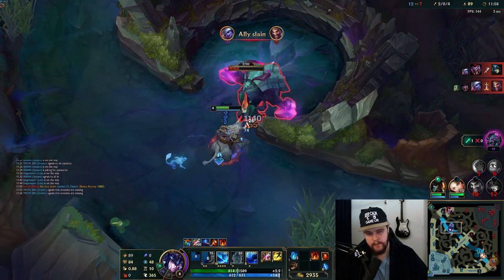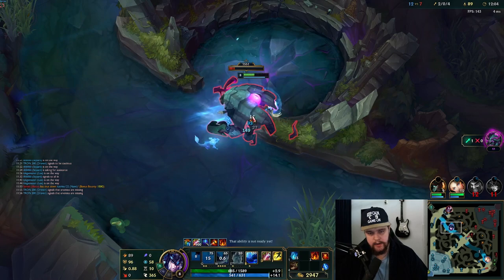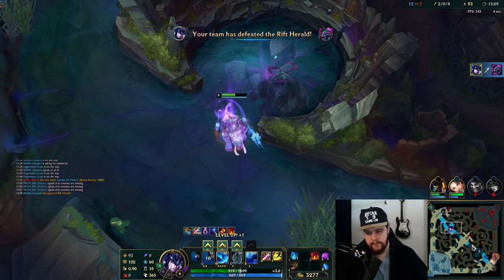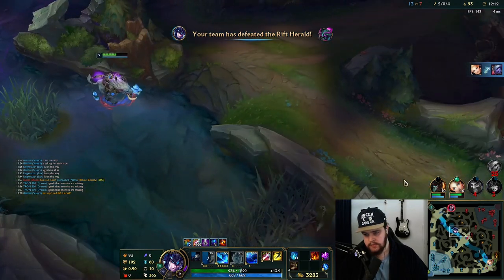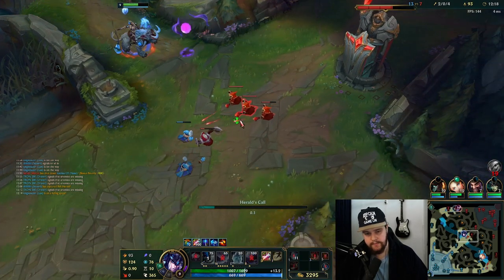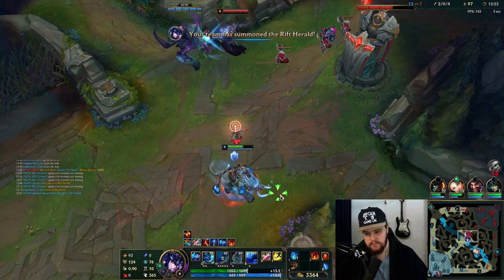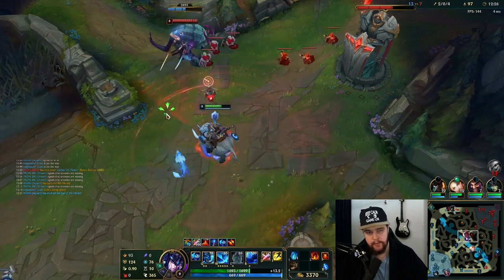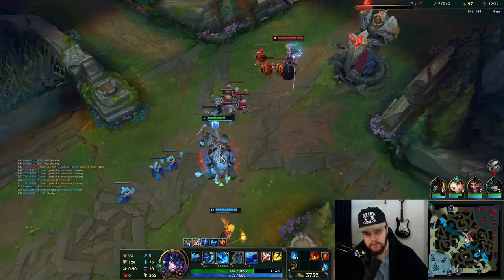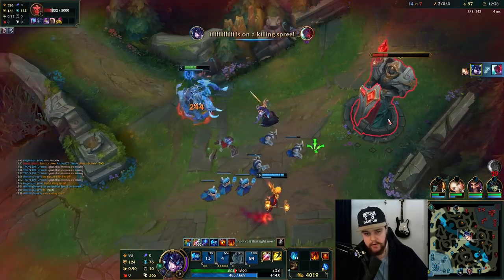Quite a big double kill for the enemy team, but it doesn't matter as much because they're full AD — what are they gonna do against me late game? I'll just use the Herald straight on mid lane right away. Lux will show up soon enough — this Herald is not going to be killed in time. Clean gold out of it. I set up using my ult, and right before the ult ends I use Q to CC lock him longer.